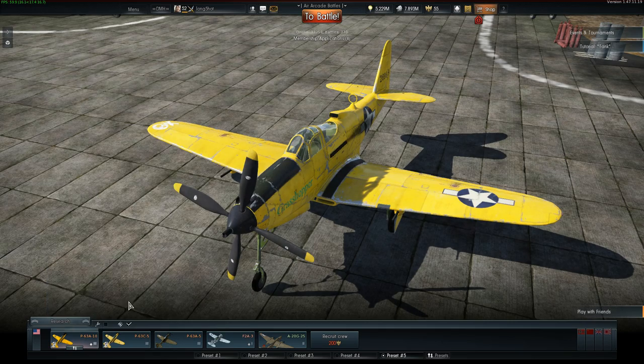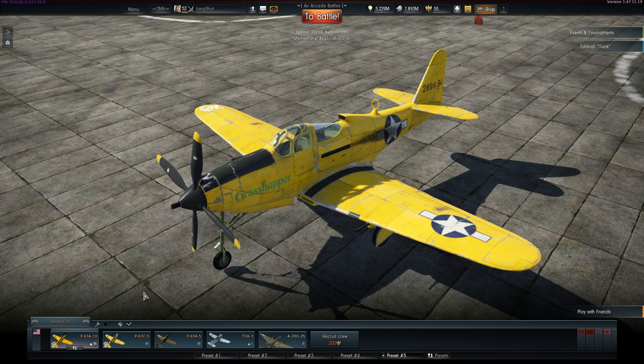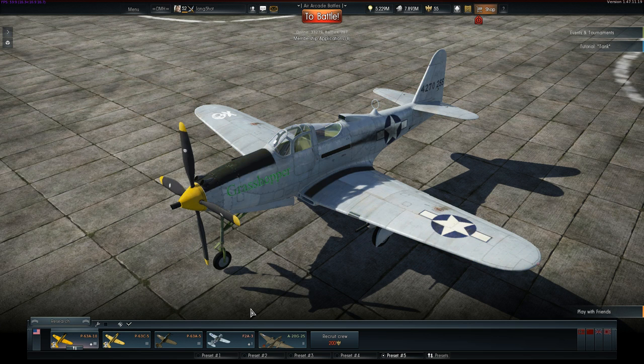Unfortunately you need sunglasses to look at it. Many of these planes were painted bright yellow for use as target drones after the war, and that's what you're seeing here. Fortunately you can unlock a much cleaner looking polished metal skin after 150 kills.